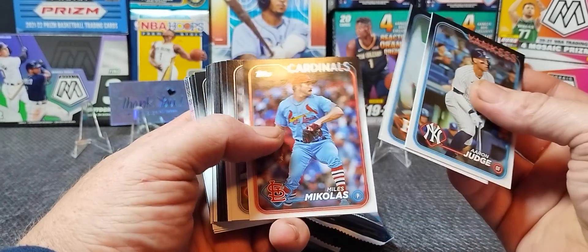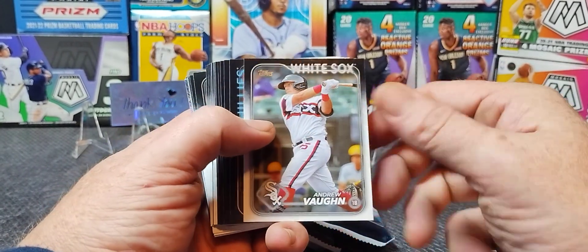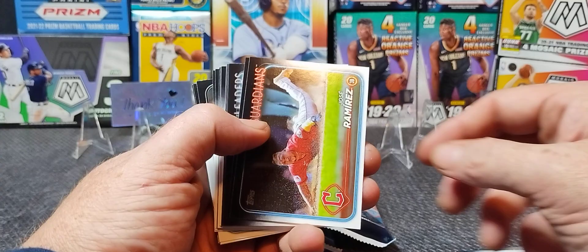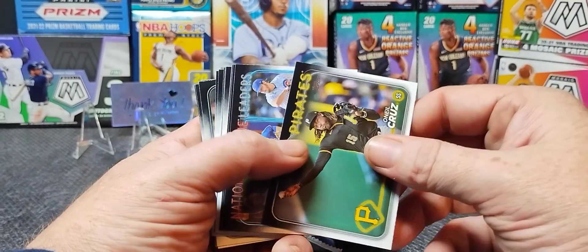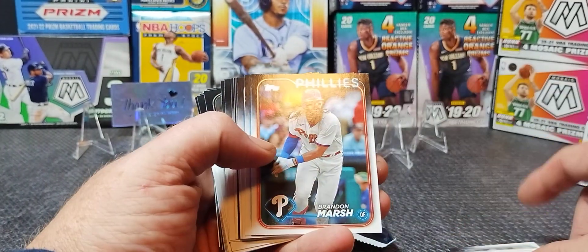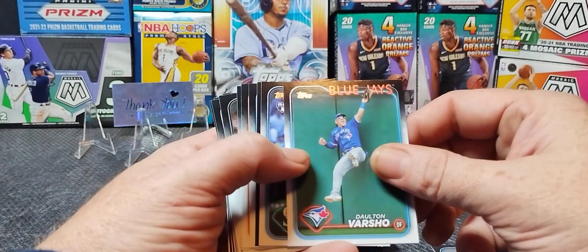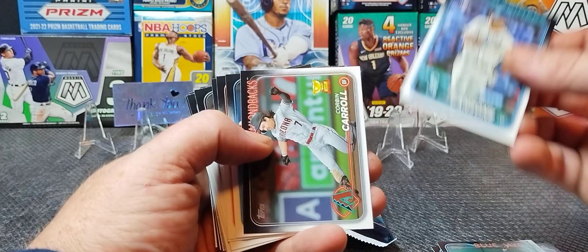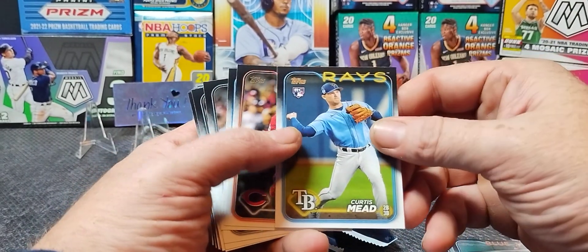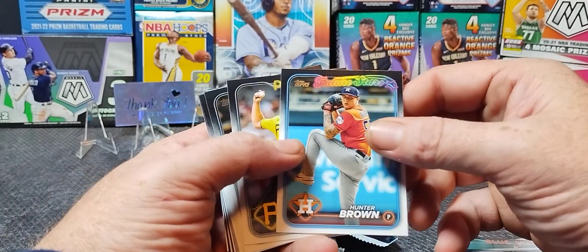These have the rookies all mixed in so I actually have to go through them a little bit. That's a good looking card. O'Neil Cruz — second year I think. Brandon Marsh — I like the 'Future Stars,' should have been in a neon light at the top as well. There we go, there's a rookie: Corbin Carroll. Curtis Mead rookie, McLean, Winter Brown.